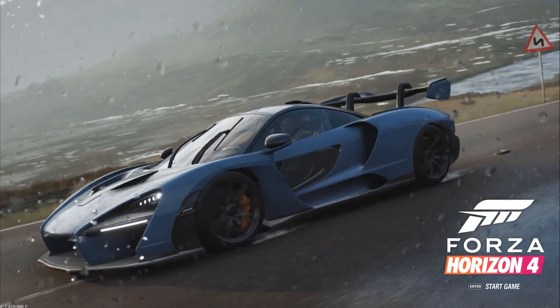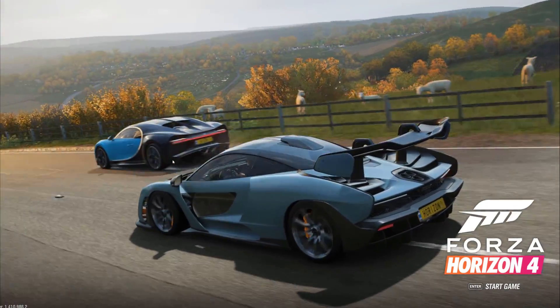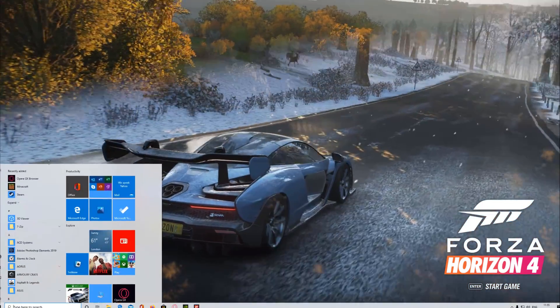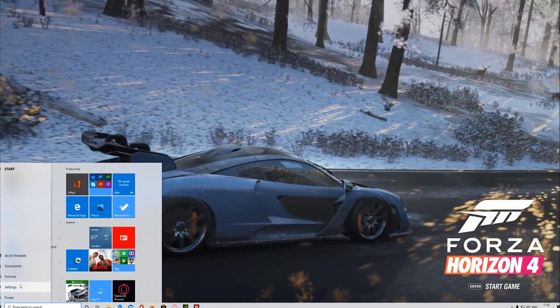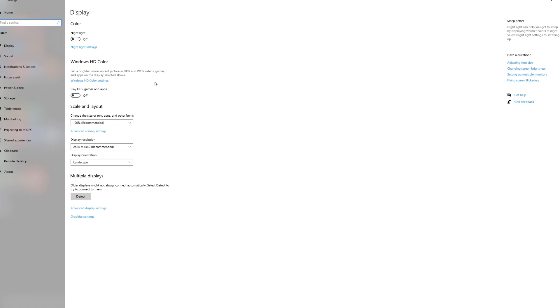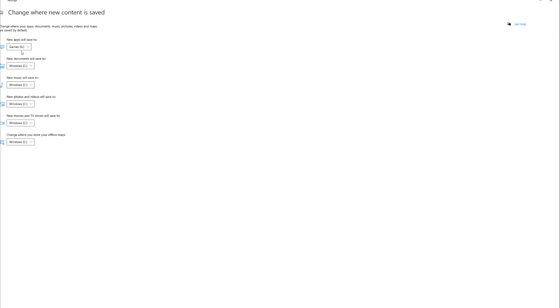I thought maybe moving it back to partition C would help. First, I changed the default installation location back to C. To do that, click Start, then Settings, then System, then Storage, and find the More Storage Settings section at the bottom. Click on the 'Change Where New Content is Saved' link and make sure it's set to C — the same partition Windows is installed on.